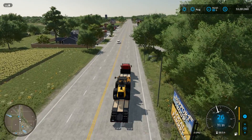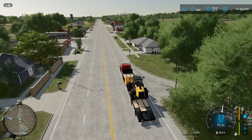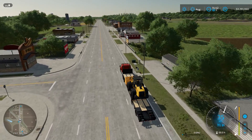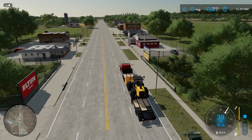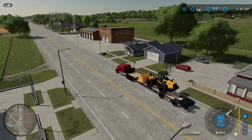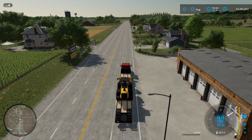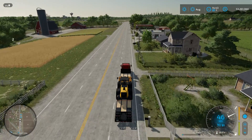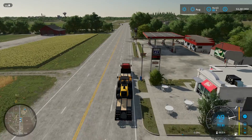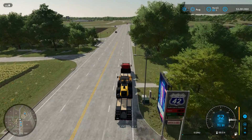We'll probably take the same route we took last time, so that'll be good. Get on the interstate and all that stuff and rock and roll. Cool, beautiful front loader for sure. Still doing good on fuel and all that, so we don't need any of that stuff — that's always good.